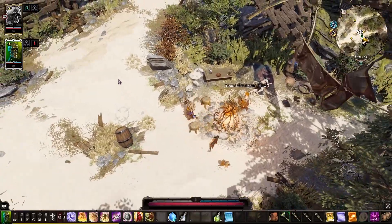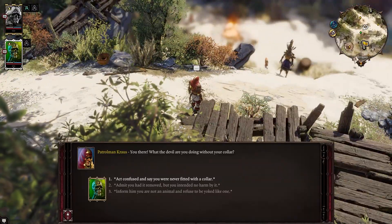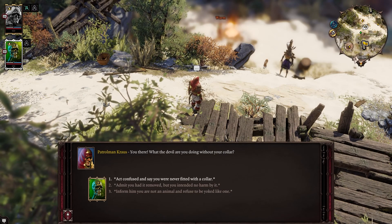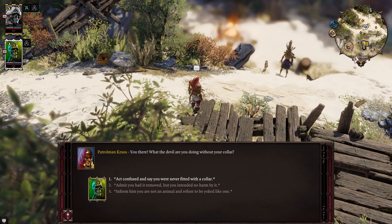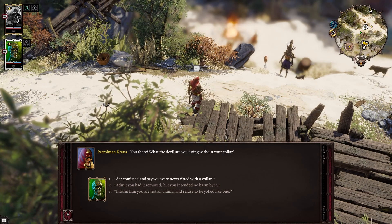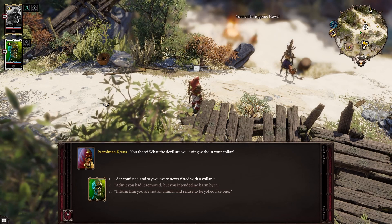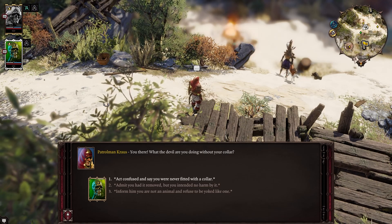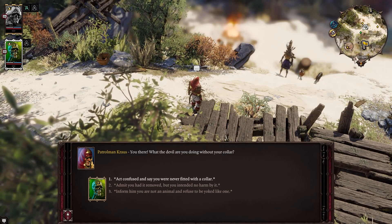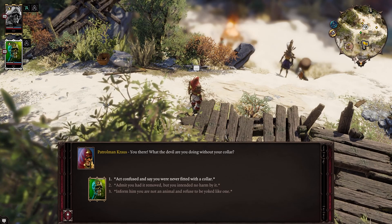I'm going to see if there's any new summoner skills. Sheila, you can take your time and grab whatever you want because I've run into a mage so I'm stuck in a conversation — it's fine, he's probably content to wait. What the devil are you doing without your collar? And with that I'm going to step away for a few seconds for a quick bio break while Lady Sheila is purchasing some new skills.